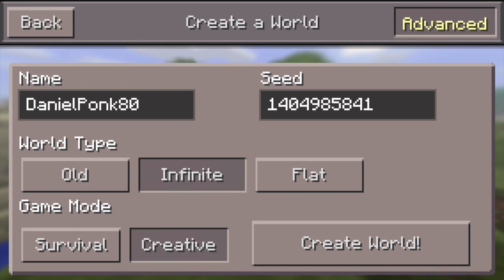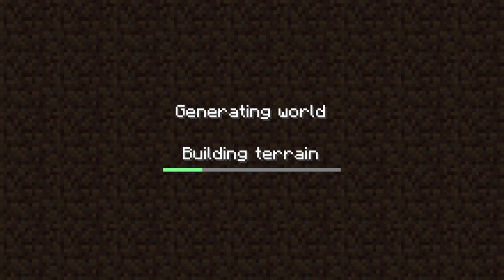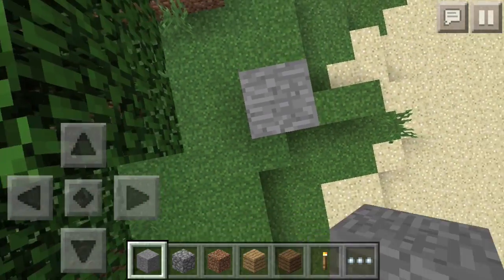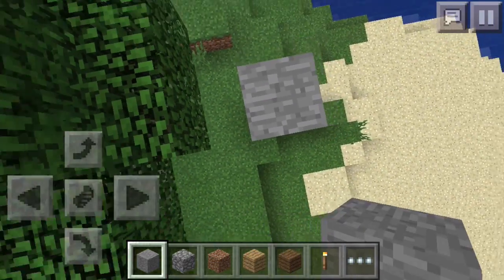He said that this seed has a village near spawn and right next to it is an ice spike biome, so I'm going to go ahead and generate the world. Alright, so this is where you guys spawn and I'm just going to mark spawn real fast.